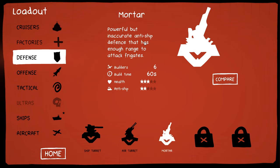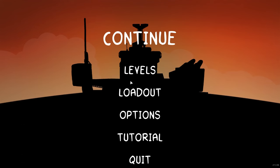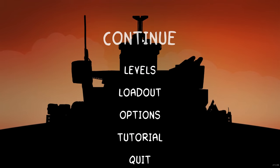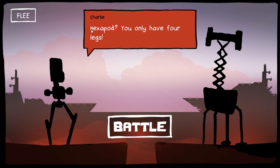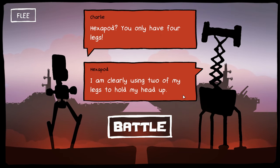Got a mortar — powerful but inaccurate anti-ship defense, enough range to attack frigates. Strong ship with some air defense, greater range than anti-ship turrets, countered by mortars or gunships. Looks like Hexapod is the first boss. Hexapod, you only have four legs! I'm clearly using two of my legs to hold my head up.